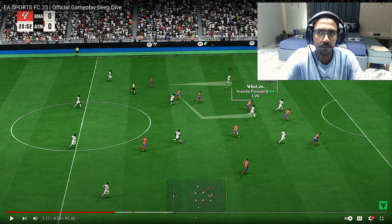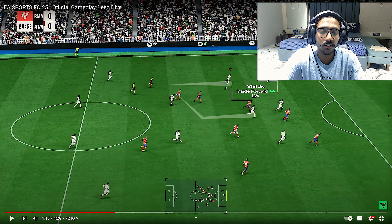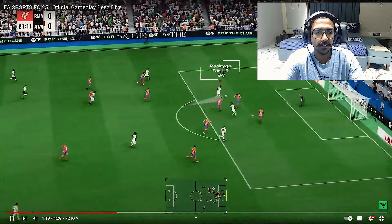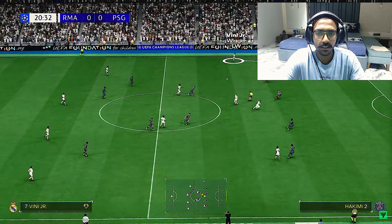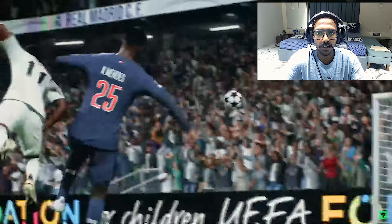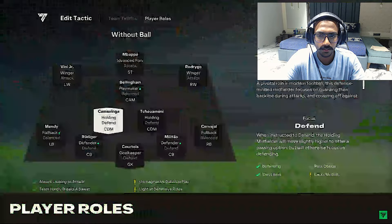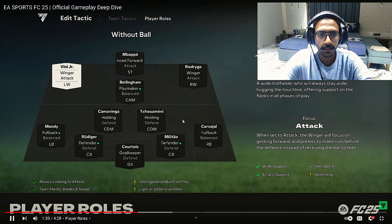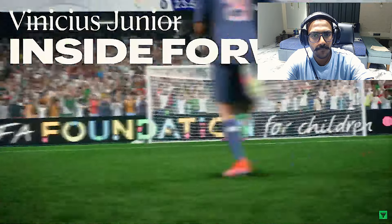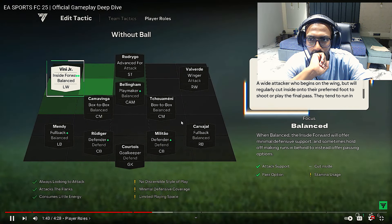So it's like playing 4-4-2 in defense and 4-3-3 when attacking — your formation behaves differently depending on the phase of play. They realised they couldn't just update team tactics alone to make the game feel truly new. That's why they're introducing player roles to FC, built using an out-of-game AI model to identify which player roles best fit each player.